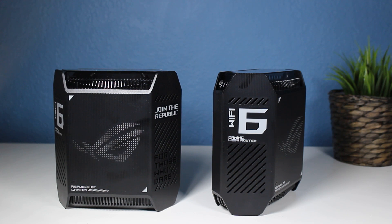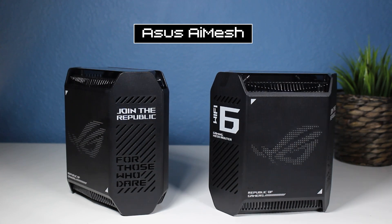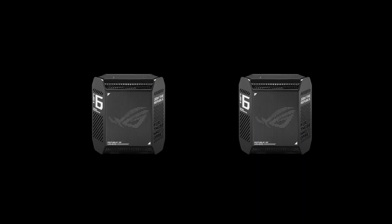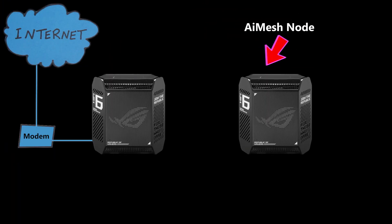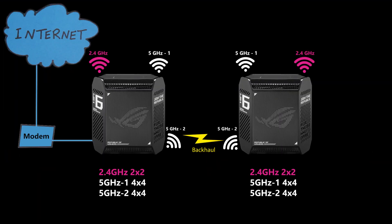There are two nodes that use ASUS AiMesh technology to provide the mesh network. One node serves as the main router, also known as the AiMesh router, which is directly connected to the modem. The other node, the AiMesh node, is connected to the main router through a backhaul connection. These are tri-band devices, meaning there is a dedicated 5 GHz band for the backhaul, which is good.